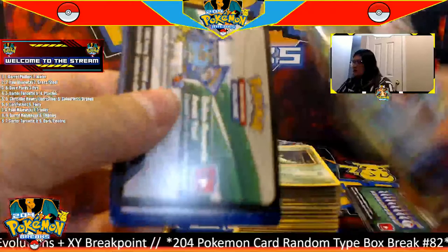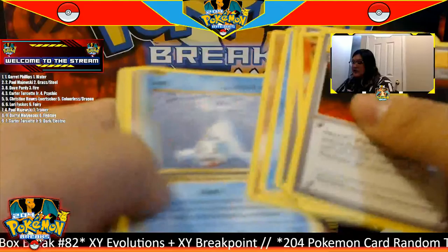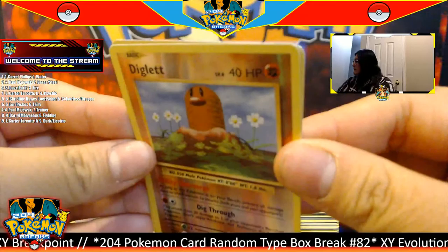Let's continue on — sorry guys, we just had some little technical difficulties, but everything's still the same. We left off with a reverse Porygon and an Electrode. I haven't touched anything since, so let's continue on with the break. We have a Venusaur.